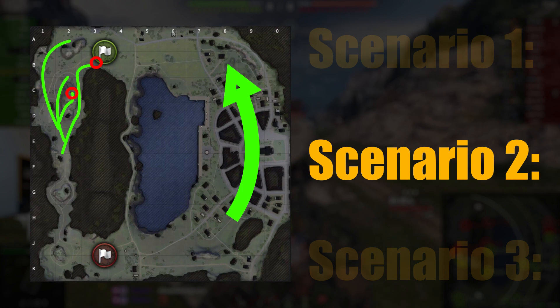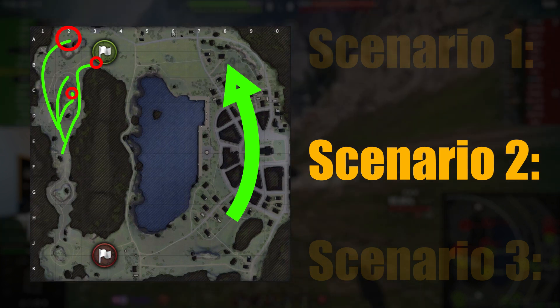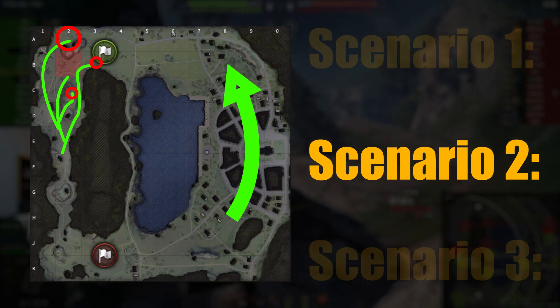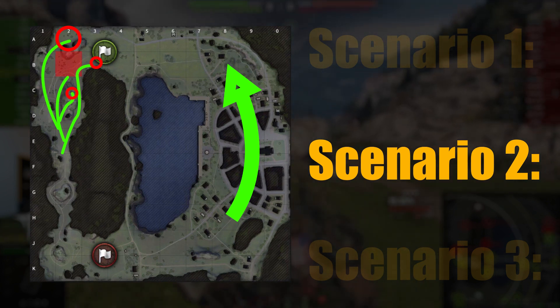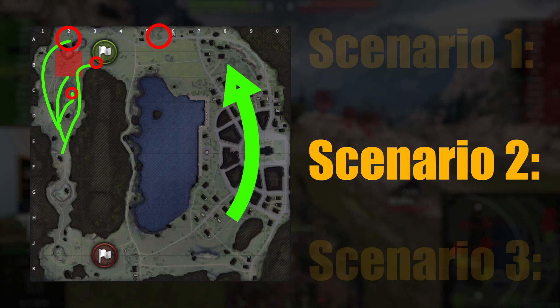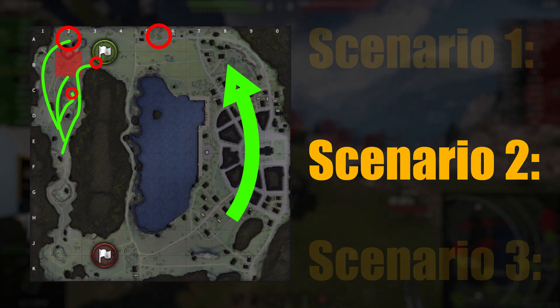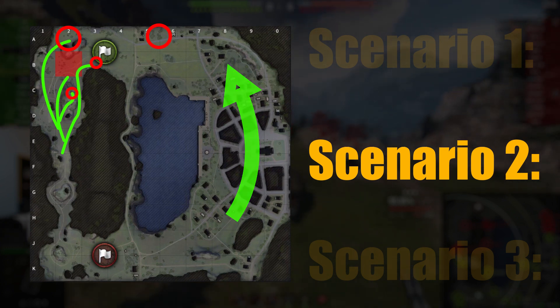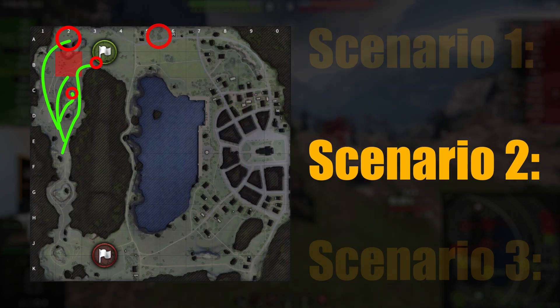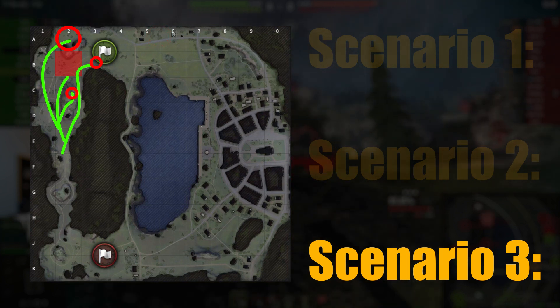Once you've cleared the B3 area, you might have enemies sitting in A2 fighting hull-down. To reach them you'll have to cross the B2 square — be very careful of enemies potentially sitting in A5. However, in scenario two, if your city allies have already pushed, that area is most likely already cleared. Still, do be careful of the A5/A6 squares.